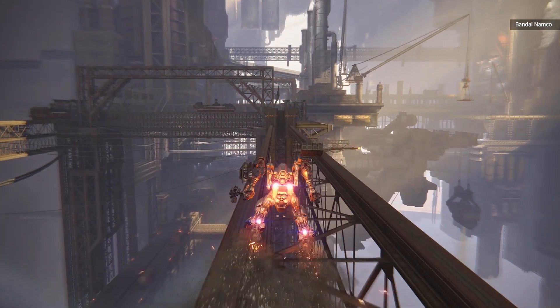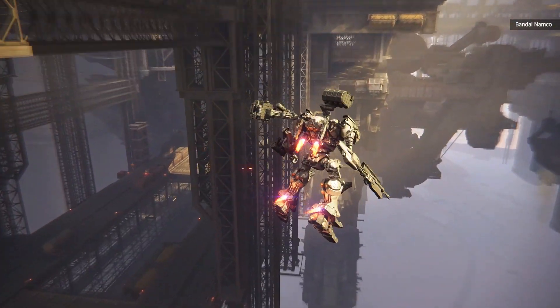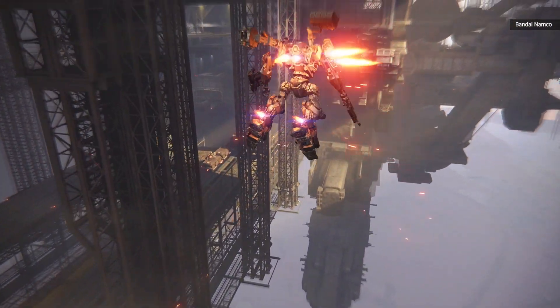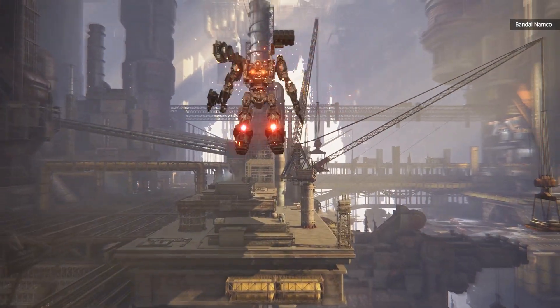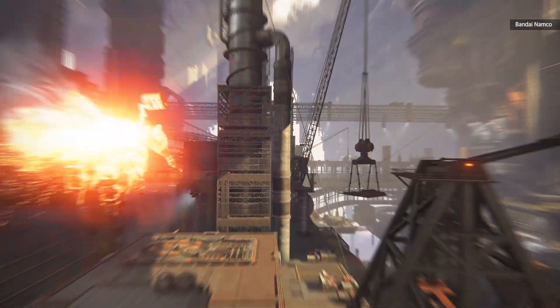He teased that several missions even offer multiple paths and ways to approach your objectives. In the snowy level, he said the player could fly to the top of the structure to make their way into a base, or — as what we saw — you can just rush in guns blazing.